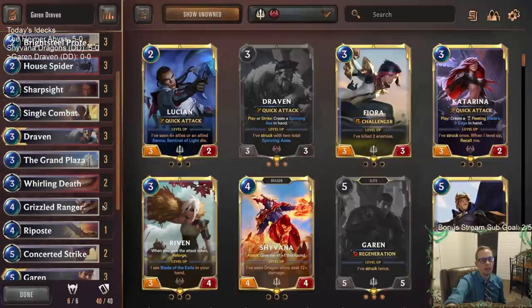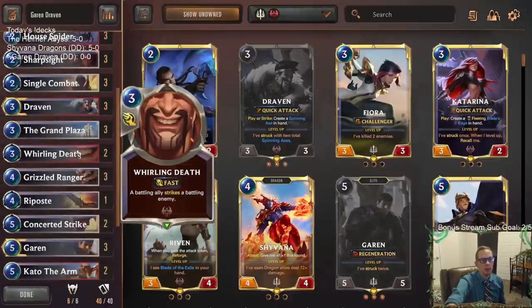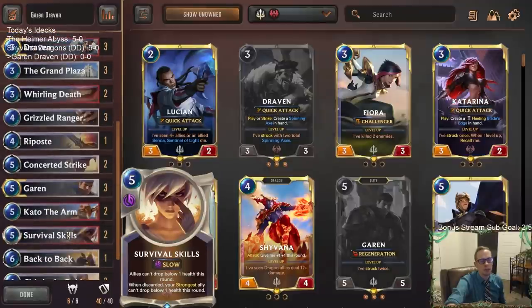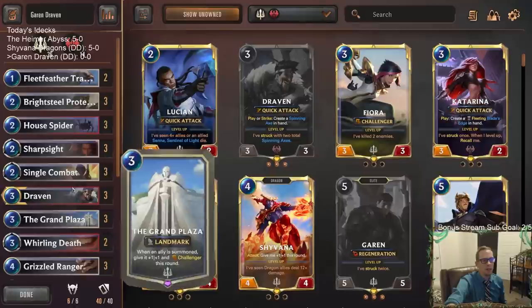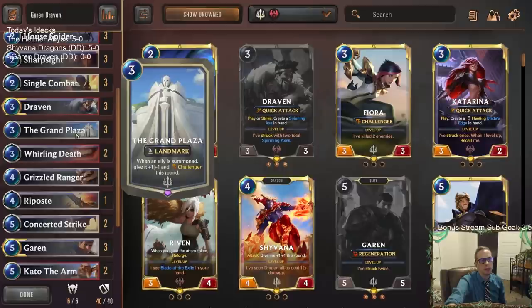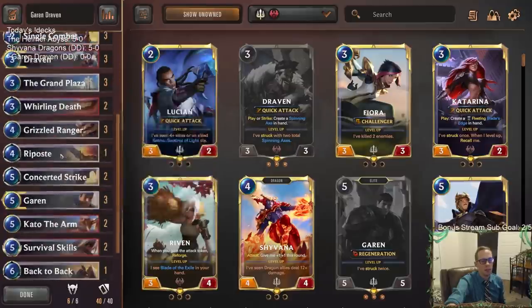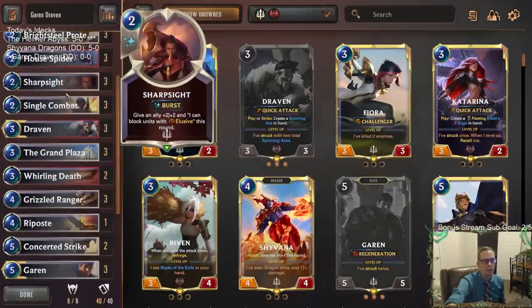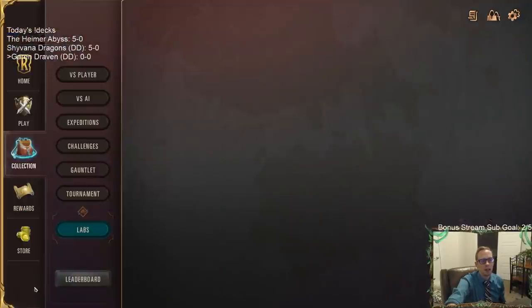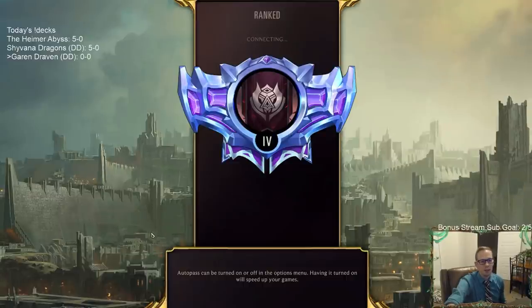Basically we're playing a lot of underrated cards that our opponents don't necessarily expect or aren't ready for. We'll have spells like Whirling Death, Riposte, Survival Skills, and Back to Back. We have good removal with Single Combat and Concerted Strike, plus challenging everything with the Grand Plaza. Grizzled Ranger and House Spider are amazing with Grand Plaza. Cythria gives Fearsome, Captain Farron finishes games with Decimates, and Kato brings Overwhelm. Let's go play our five ranked games and try for another 5-0.